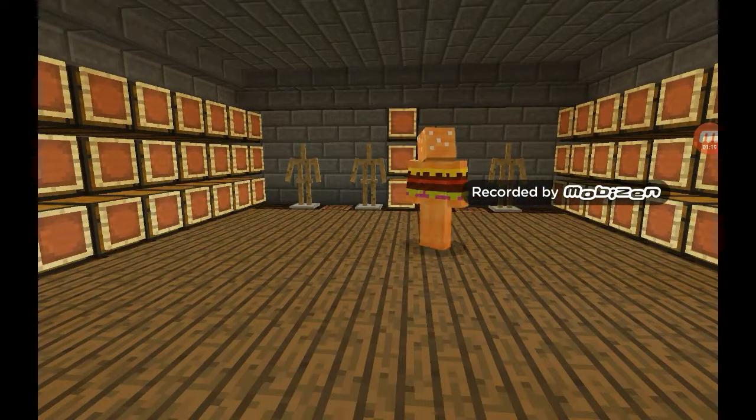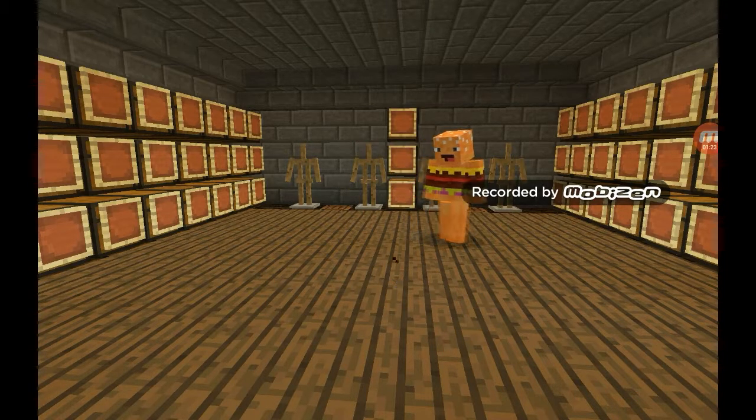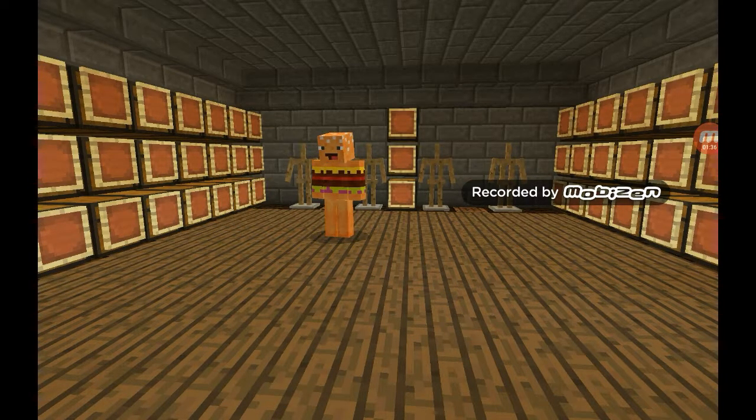As you can see on the thumbnail of last episode, that was how I was gonna do the storage room, but I decided to have the chests here so that they're laid out like that, and in the item frame it'll have the label for the selective item stored there.